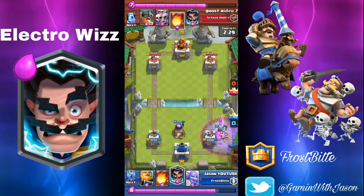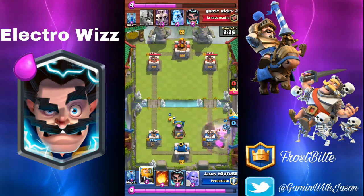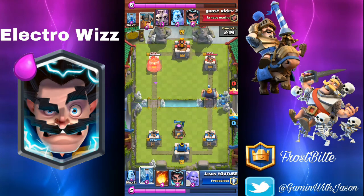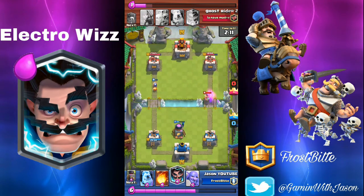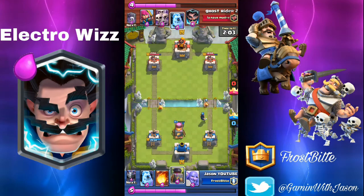With the Electro Wizard, I always back it up with the Royal Giant. Here he fireballs it, which allowed me to drop my Royal Giant as soon as possible. I used the Fireball to zap the Elite Barbarians to get the Royal Giant a few more shots. And here I lagged a bit — I didn't see that one Elite Barbarian, which dealt 500 damage to my tower.